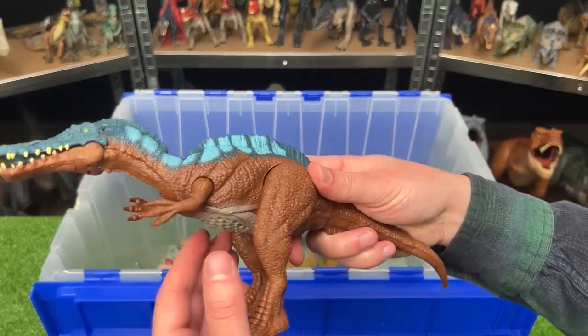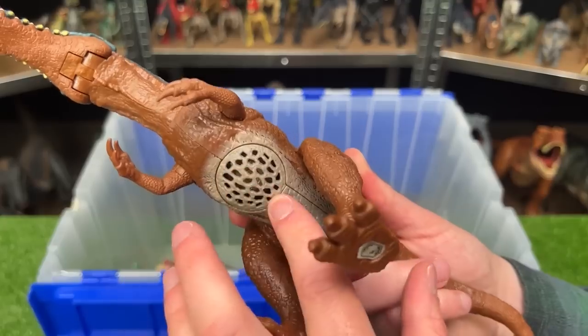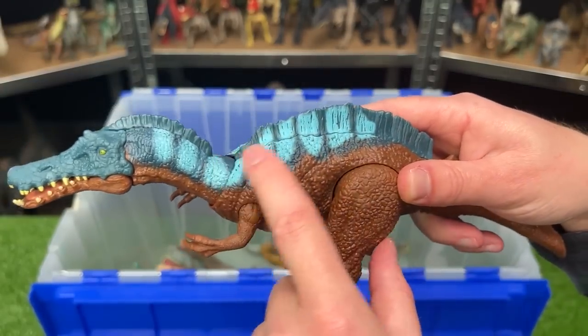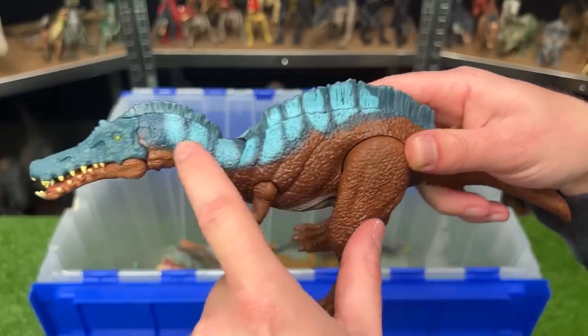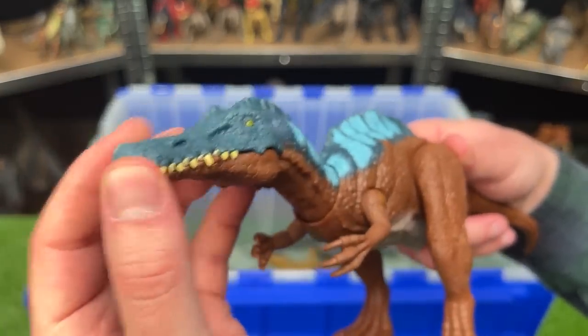Here is the Irritator figure. Most of this figure is dark brown — it's got a little bit of the light underbelly and some cool dark blue and light blue detailing all along its spine, all the way to the top of its head. And check out that super long mouth with all those teeth.